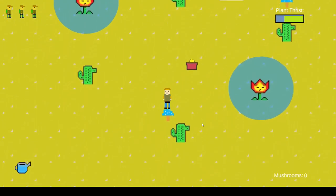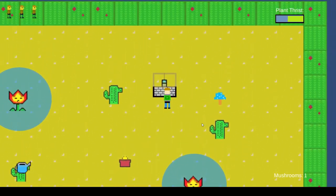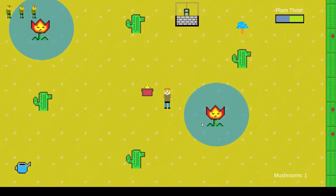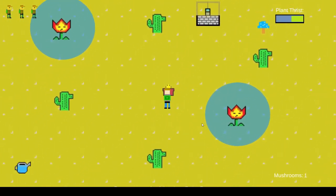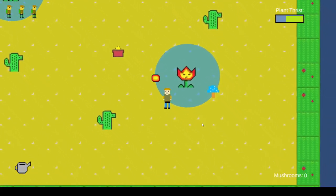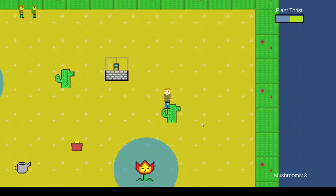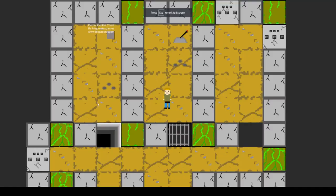This is also when I started using this type of Pixar character, and I started getting better at doing Pixar-style art. I wanted to do enemies — something nice and easy — and I was still trying to get familiar with model behavior scripts, how to do the enemy, how to shoot, how to create lives. I was still bad at animation.